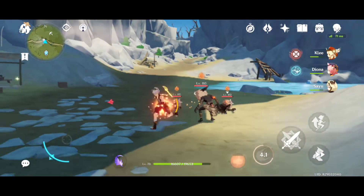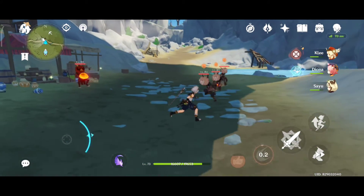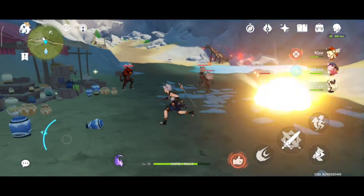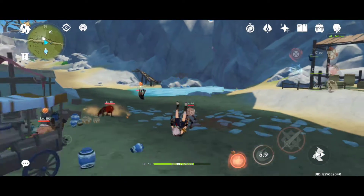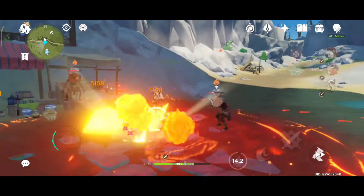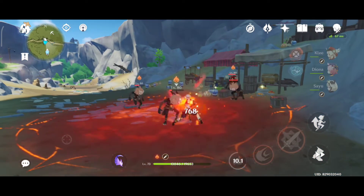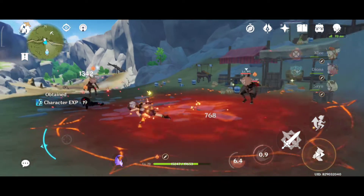His hold skill has two levels. Level 1, Bennett will hit the enemy twice and then apply Pyro on them. Hold level 2, this will hit the enemy three times and then knock them back. However, you can avoid getting knocked back if you use it inside his elemental burst or if Bennett is protected by a shield.